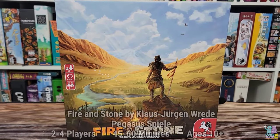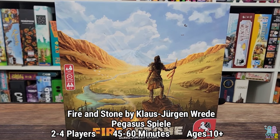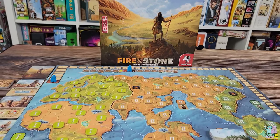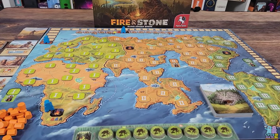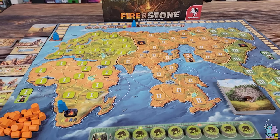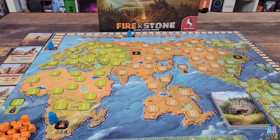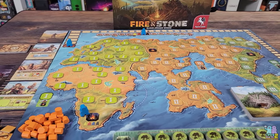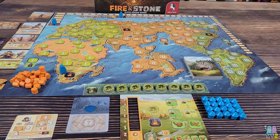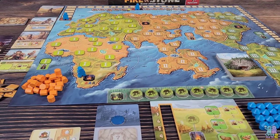Here's Fire and Stone from Pegasus Spiel on the table. Let me show you how this tile-flipping set-collection game works. You're going to be moving about the ancient world, figuring out what's on the underside of all these different tiles. It is a set collection game as you're trying to help your cave people the best you possibly can. It might look intimidating with everything on the board, but this is a fairly simple, straightforward game.